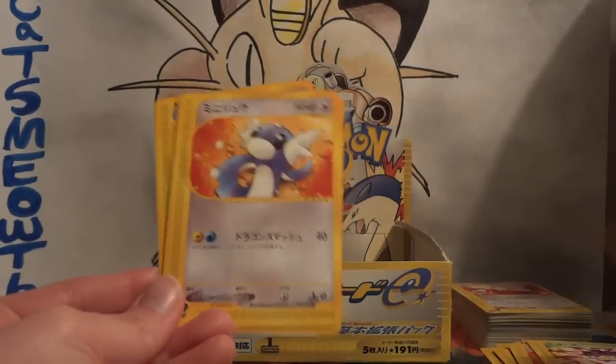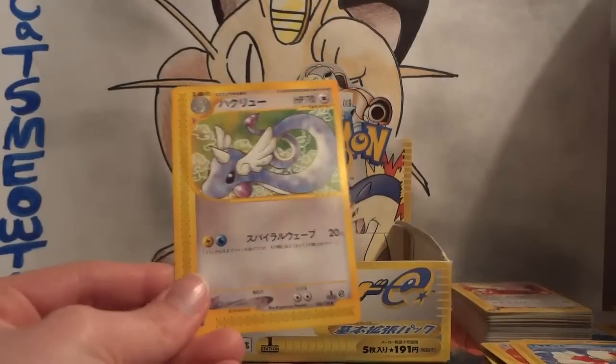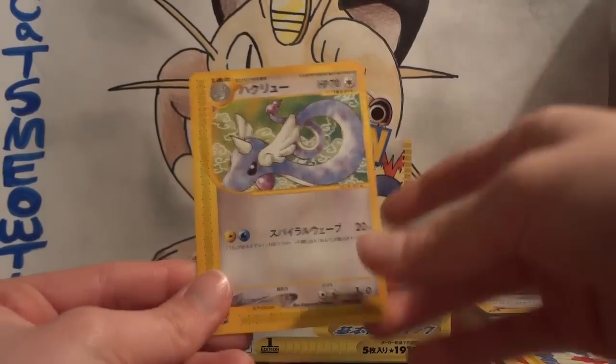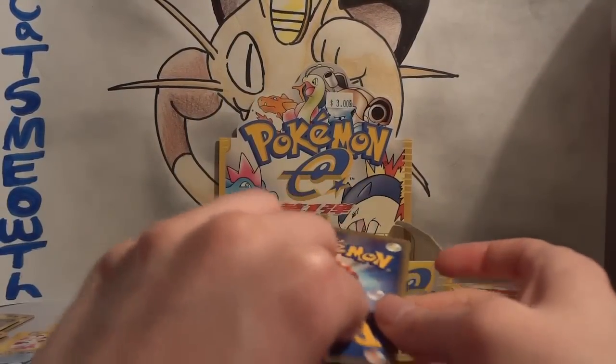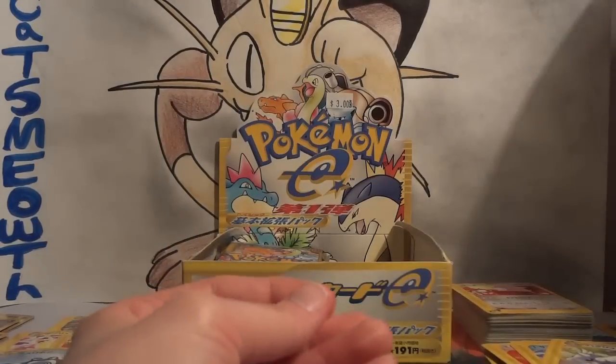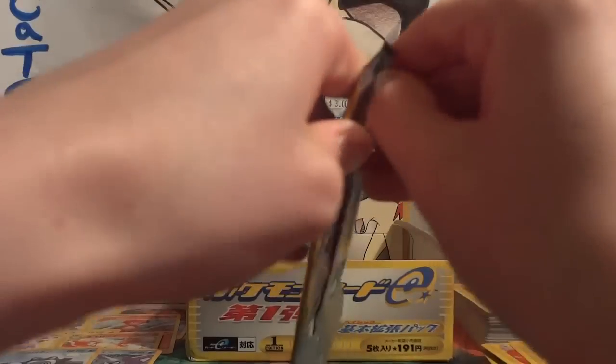Not wheezing, this is a Coughing. Dratini, Goldeen, Dragonair — Dratini and Dragonair in one pack. Really, really cool because I love the artwork on both of them. And my rare — hey, it's an Ampharos. I did pull that in the first part, so that is a duplicate.